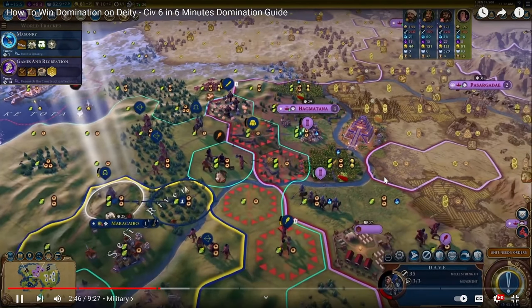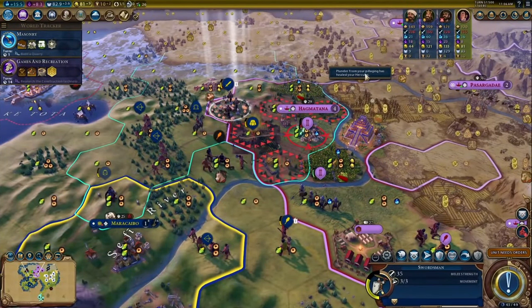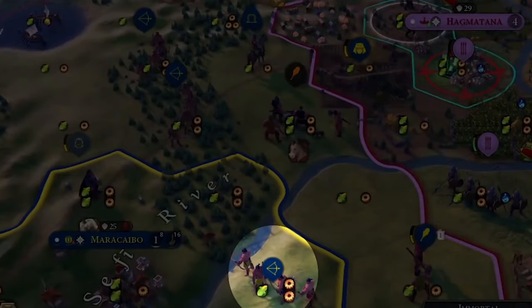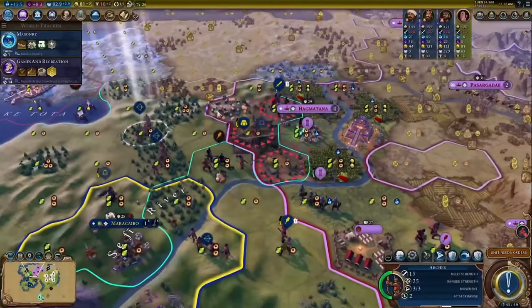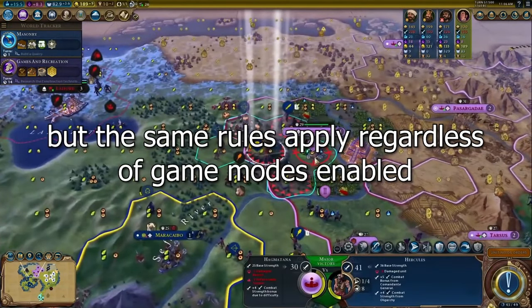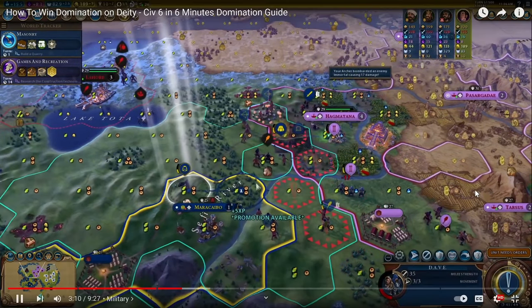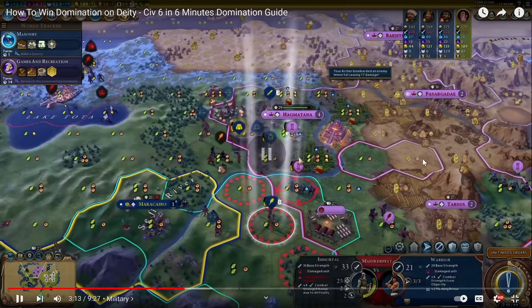Moving on from timings, we can talk about military. Now with your military, I generally actually keep a pretty small military the entire game. I usually start off with three to four archers and then around two to three swordsmen and then a battering ram if needed. For the most part in the classical era war, that's really all you need. A big mistake that I see happen a lot with people who are asking for advice for starting to do Domination on Deity is they consistently just build army the entire game. What you really want to do is just make sure you're building a strong starting army, but you ultimately just want to upgrade your units so they become better and better.